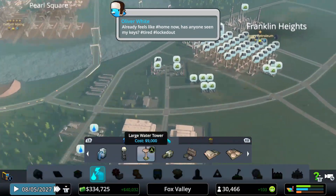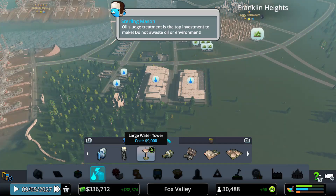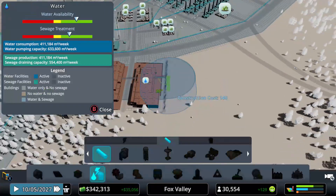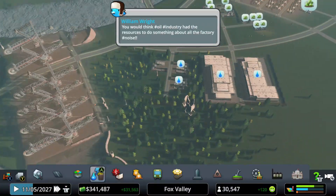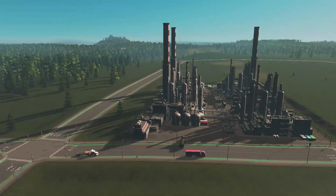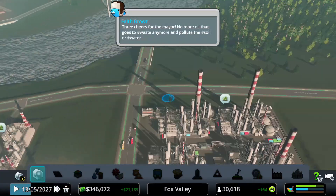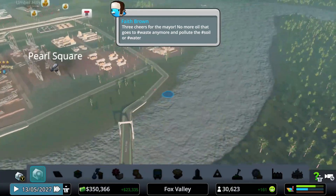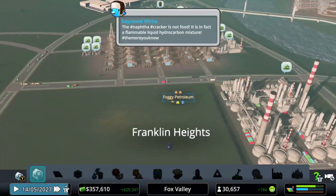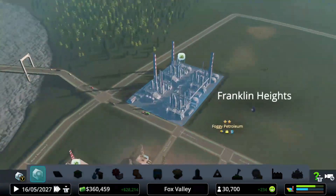Now we're just waiting for everything to get going. Look — see that truck? It just came in with metals to our petroleum refinery plant, which is awesome. Our petroleum will start making money soon enough, we just need it to get going. Thank you guys for watching.